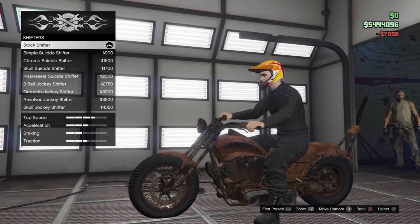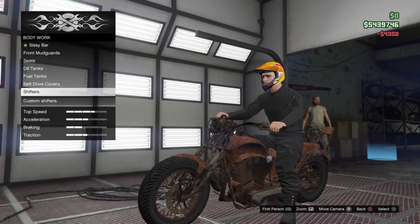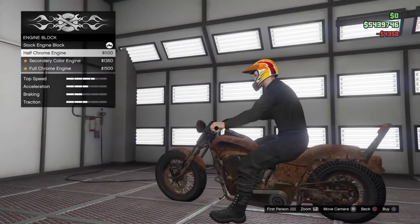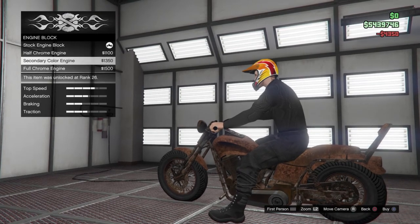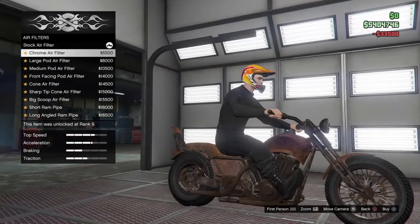I don't like how there's no door upstairs. Oh, the shifter down there — oh, that's cool, let me get this one. Engine, engine block. I don't really see a difference, but whatever. Alright, let's get the air filters.